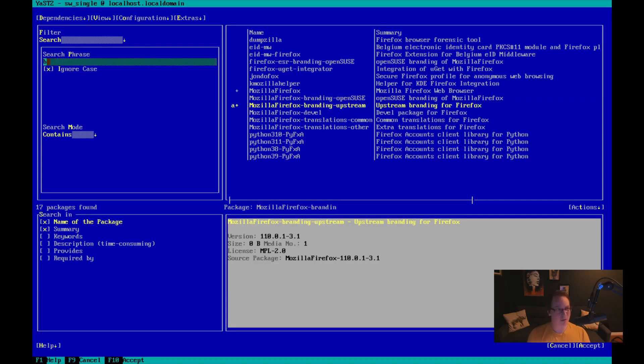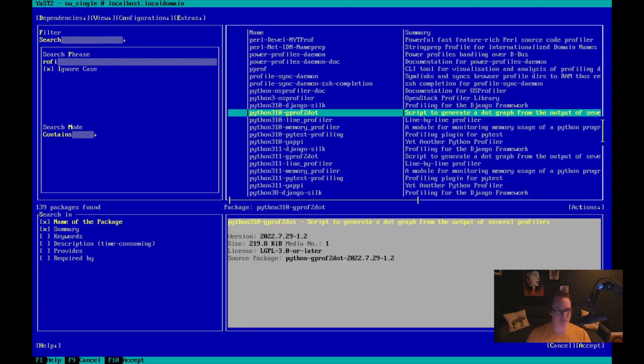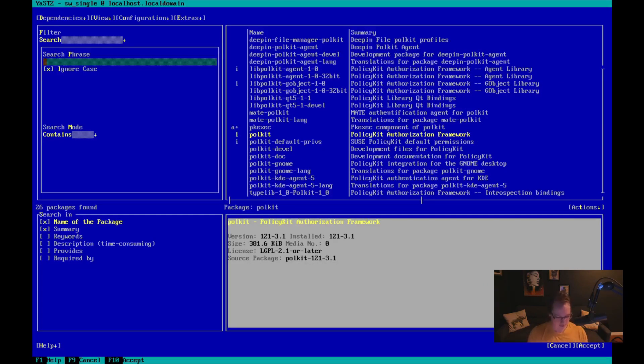Window manager - I'm going to do BSPWM. And it automatically does bash completion - I didn't know that was a package, that's pretty cool. So BSPWM. Then we want SXHKD. It was smart enough to pull that down. A run launcher - I like to use Rofi. A window switcher, run dialogue, dmenu replacement. So add that. I think that's all I need. Alt-A for accept.